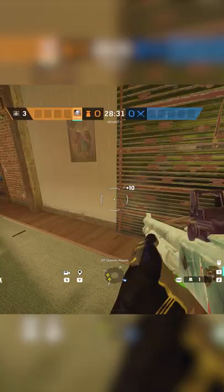Next up we want to reinforce the right pool table and make feet holes, and for the cherry on top we're going to make holes on main for pressure. I break down tough subjects in Siege, so follow me for more.